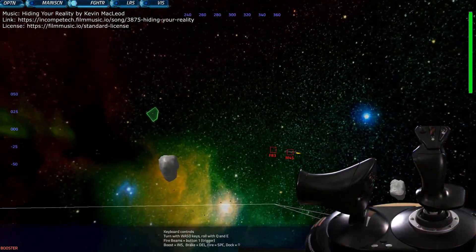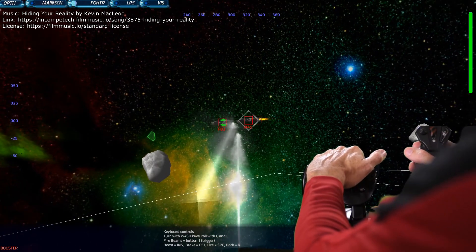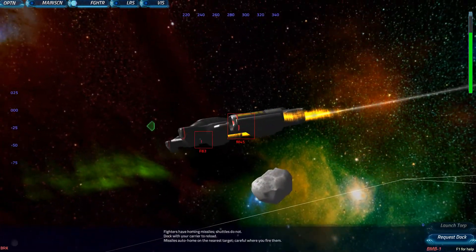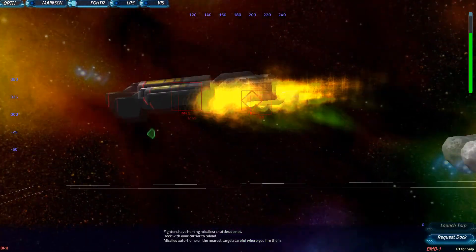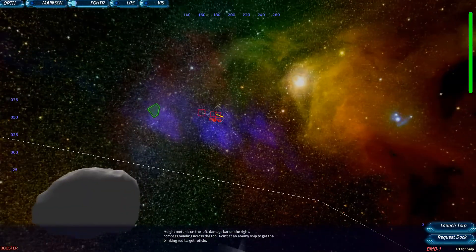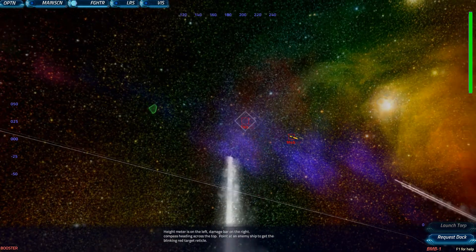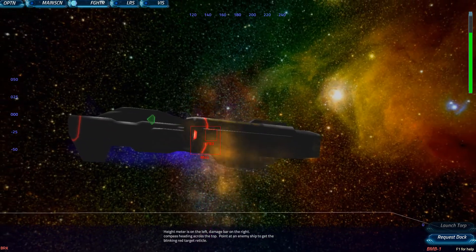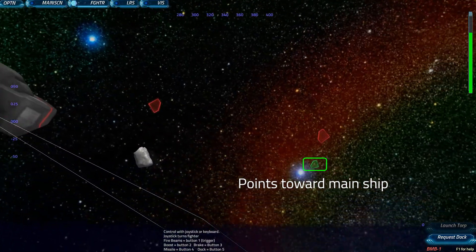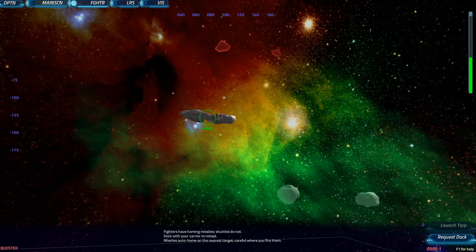Fighter pilots, your controls are similar to helm and are configured in a traditional flight configuration. The throttle controls forward boost, cruise speed, or full stop to hold position. Contacts are color-coded: friendlies are green, hostiles are red, and surrendered ships are yellow. At each fighter launch, you carry a few standard homing torpedoes. These lock on the target in the center of your view and can be fired at long range. For close quarters, use the trigger to fire beams. To dock with the main ship, find the bright green arrow and turn toward the home indicator. Fly in close and hit the request dock button.